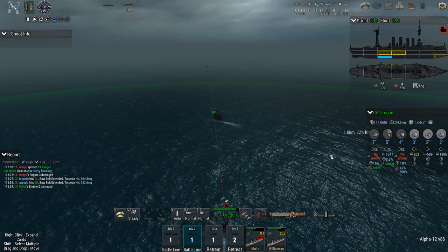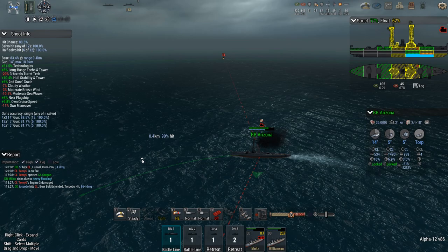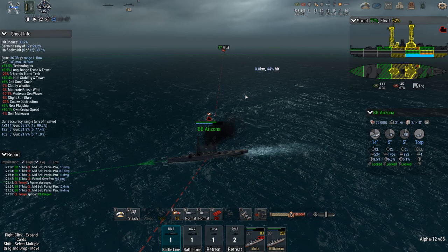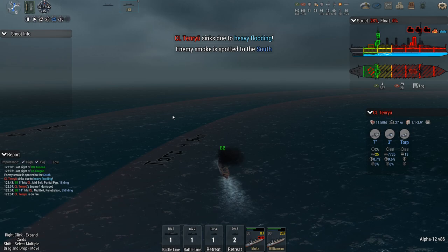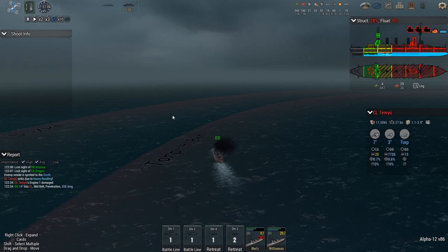Oregon is out of 7-inch, out of 4-inch. 3-inches are running fairly low, but 5-inch still have ammo. Tenryu officially in torpedo range. One good salvo — that's the thing that I needed. Flooding. She's down to 7%, 5%, 3% — gone. Enemy smoke spotted in the south, and that's the Alba. I'll let her slip away. She has been witness to what happened here, and she knows that the Arizona is back. She's a bit wounded, but especially considering that her deck was almost flooded in Pearl Harbor, I'd say this is just a scratch. We'll be fine.